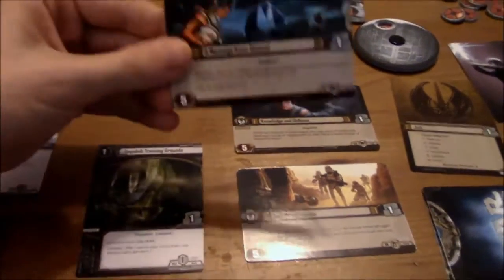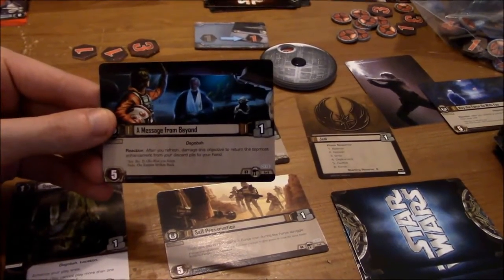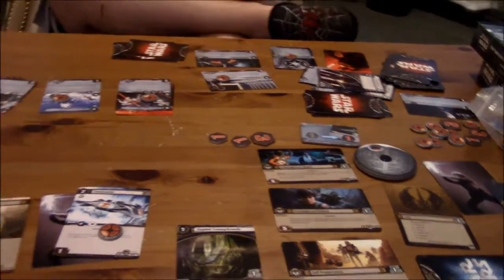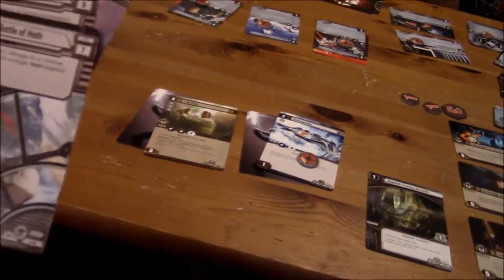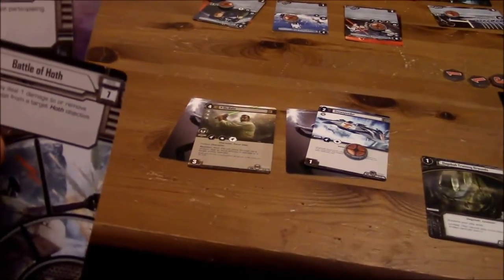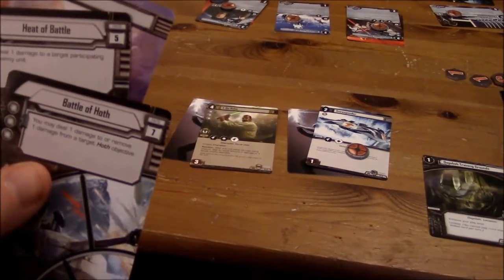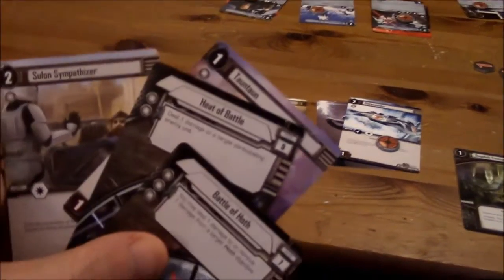This one is 'Message from Beyond' reaction: after you refresh, damage this objective to return the topmost enhancement from your discard pile to your hand. But I don't have any enhancements on top of my discard pile right now. So now I can discard one of these cards if I want to. Say hi to the camera — yes, Sebastian. I could summon both of those guys and that would be three. I think that's what I'll do.